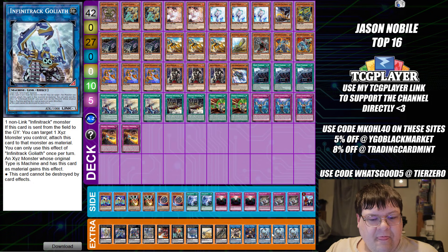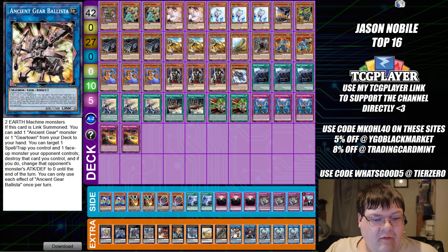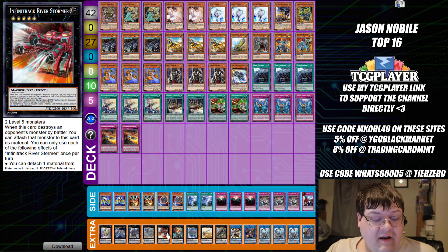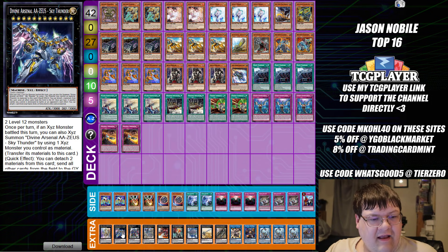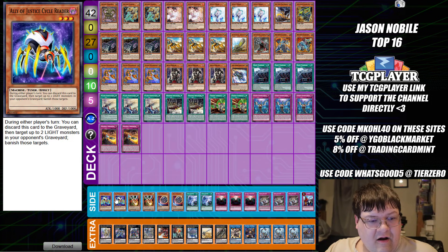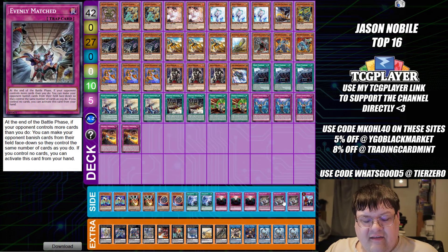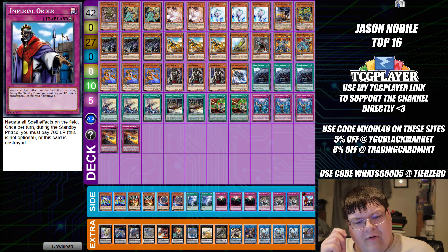Then we have one Clifford Genius, triple copies of Goliath, one Double Angler, one Ballista, one Juggernaut Libby, one Gustav, one Blafnir, one Superdora, one Riverstormer, one Earth Slipher, one Geergagant, one Zeus, one Dingrisu. And then two copies of Psych Raider, two Droll and Lockbird, two Nibiru, two Twin Twisters, triple Anti-Spell Fragrance, triple Evenly Matched, and one copy of Impro Order.